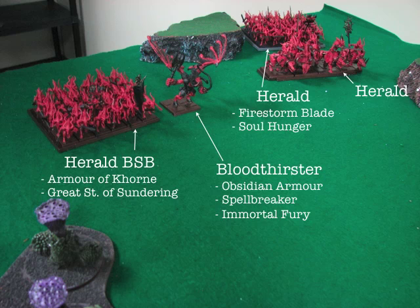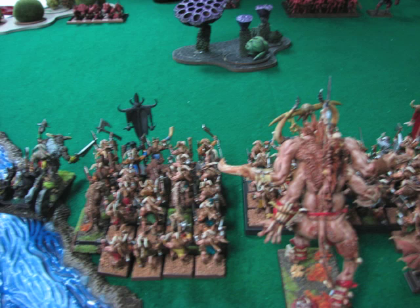I offered we could just make them hills or something and he said it was fine the way it was. I did win the roll off for who deployed first and got to pick sides, so I chose the other side mainly because of that impassable terrain gap right there. You can see his build — he's got heralds in each of his units which gives them hatred.